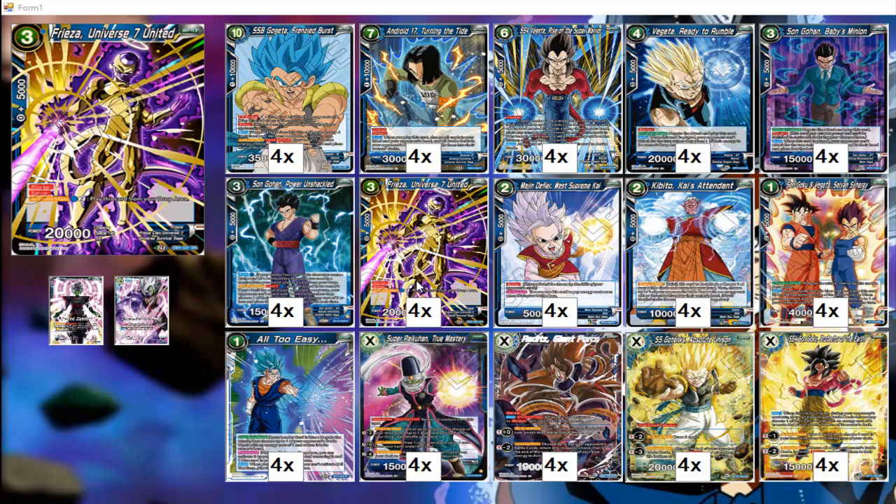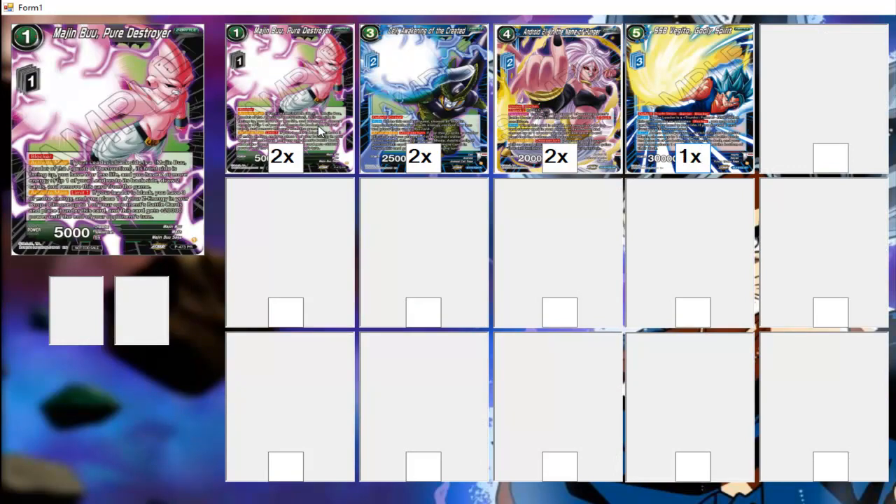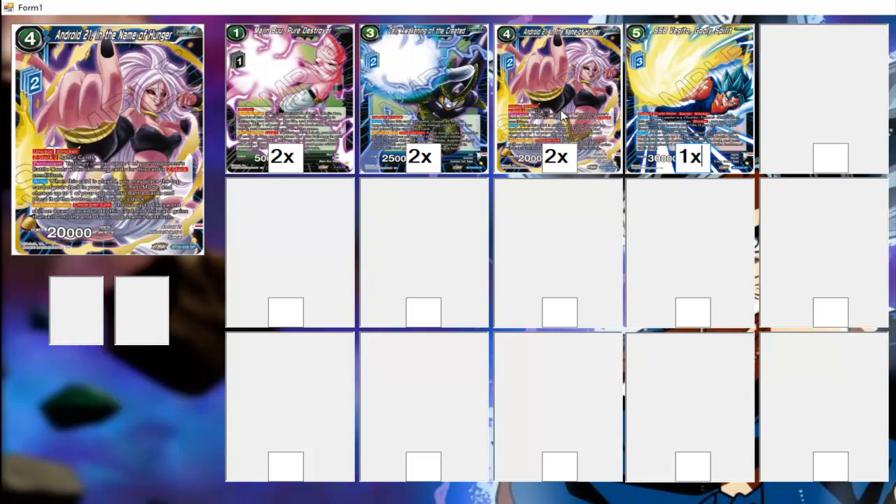We have Frieza as a reusable blocker with barrier — the fact that you can play him from the drop makes him very useful as Z-Energy. You bring him back for three, combo him so he goes to Z-Energy, then use him as Z-Energy. Speaking of Z-Energy, I should mention our Z-Deck. We have two Mudge Moo Pure Destroyer, which is our generic one-drop blocker since blue doesn't have one yet — kind of odd that we don't. We have two Board White with Silo. We have two Adulatory One in the Name of Hunger — she's our ramp, our Weiss. She can be our turn 3 or turn 4 play to ramp up to five energy.